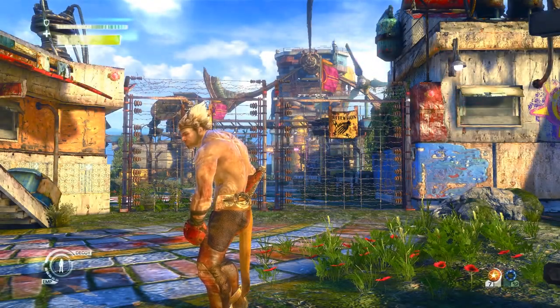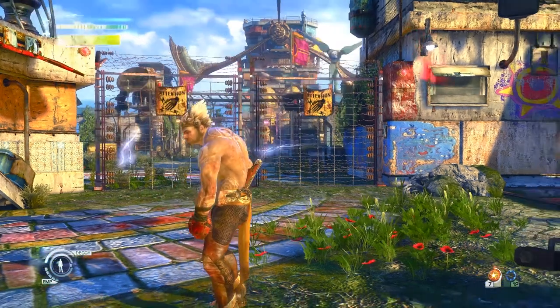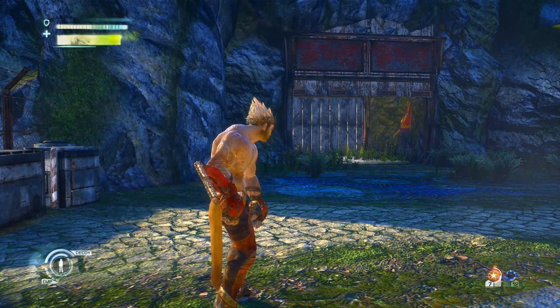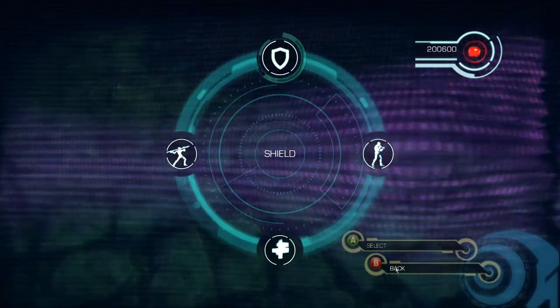Welcome back to Enslaved: Odyssey to the West. Before we continue on — I think we're gonna overload the generator or something to try to get inside the blast shelter where we think the survivors might be. Before that, I have about 200,000 points to spend.